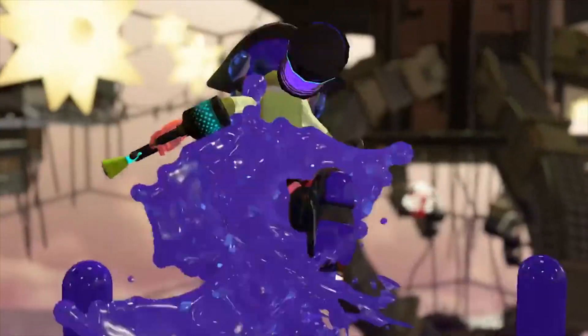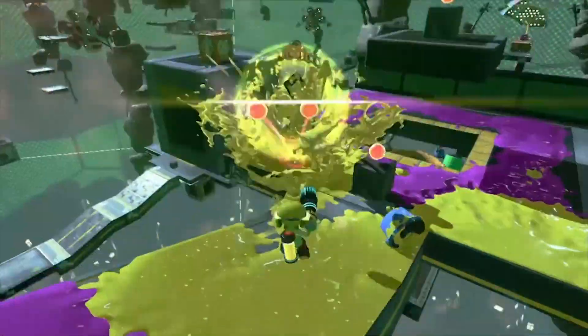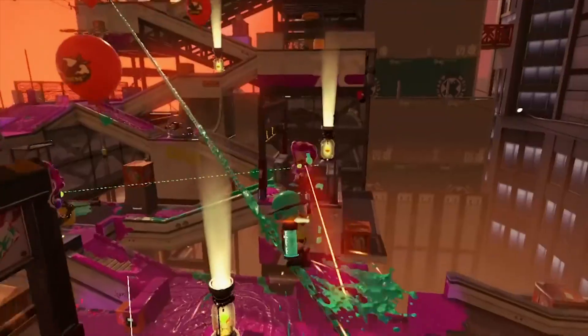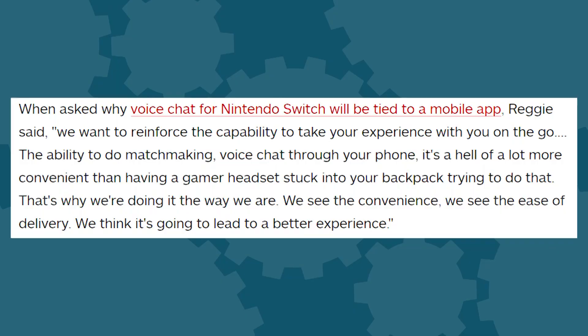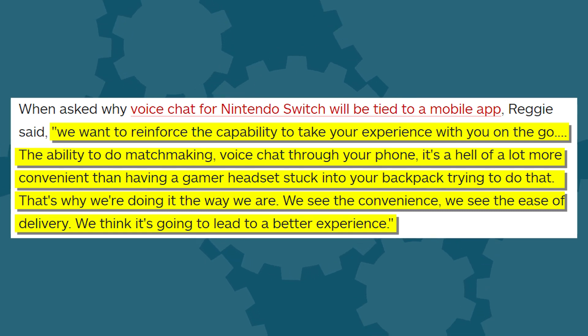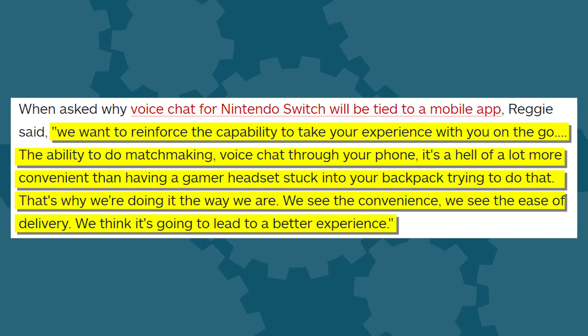Voice chat has emerged as the one black eye for the Switch, which otherwise has had a super successful rollout. Earlier this year IGN asked Nintendo of America president Reggie Fils-Aimé why voice chat for the Switch would be tied to an app. Fils-Aimé said, "We want to reinforce the capability to take your experience with you on the go. The ability to do matchmaking, voice chat through your phone — it's a hell of a lot more convenient than having a gamer headset stuck on your backpack trying to do that. That's why we're doing it the way we are. We see the convenience, we see the ease of delivery, we think it's going to lead to a better experience." What does that mean? Why is it more convenient to use this other system than to use the thing you have to carry to play the game anyway? What planet is he from?